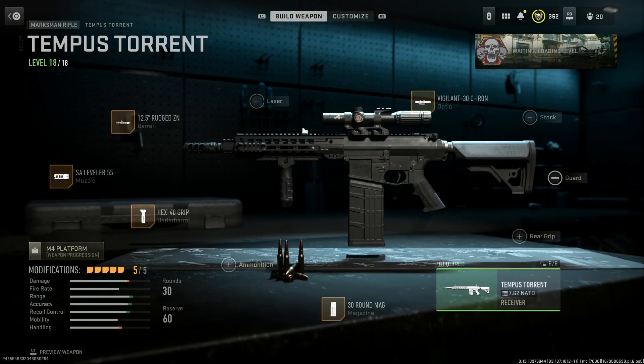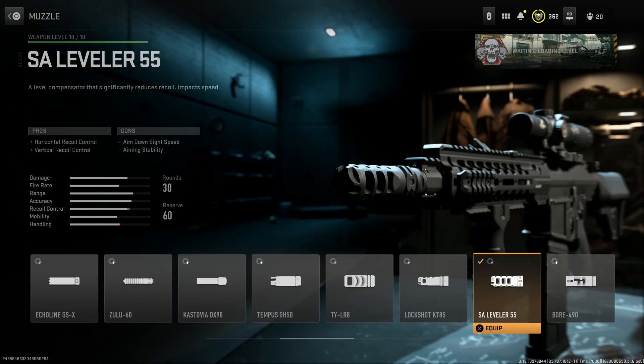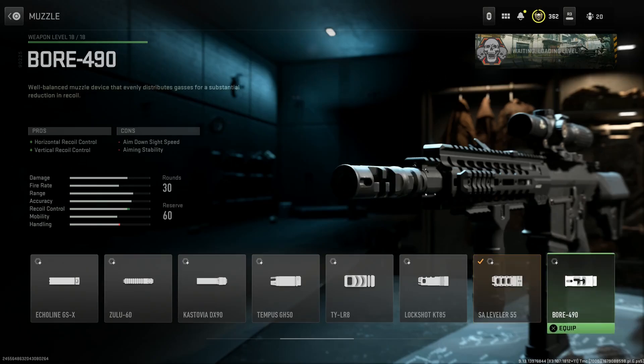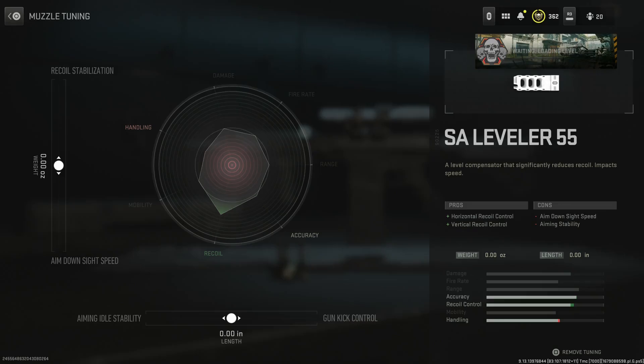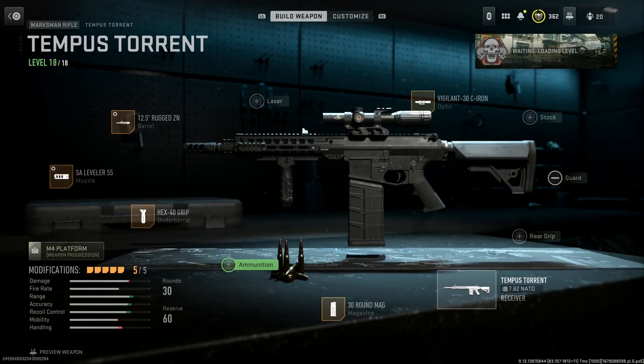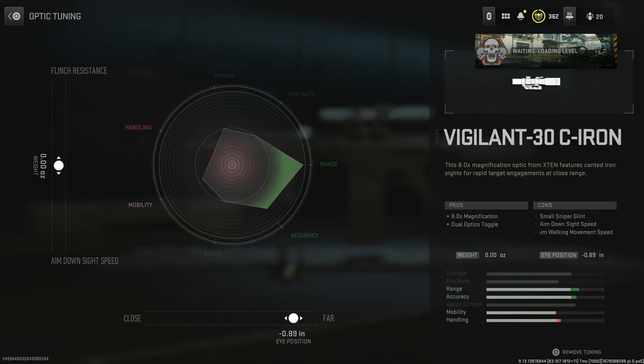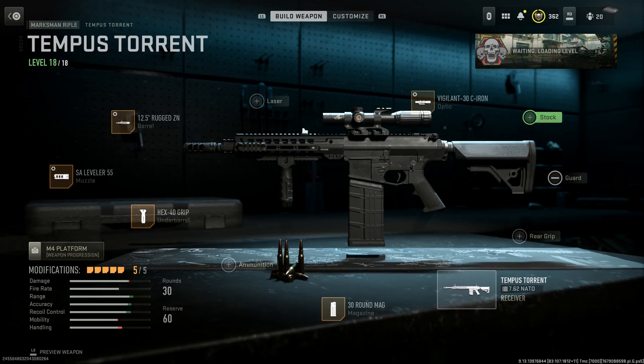This second build is relatively the same, however I swapped out the Boar 490 with the Lever 55. There's no real statistical difference on the bar charts — they're both relatively the same — so I just went with the Lever to switch it up. Same pros and cons, tuned to gun kick and recoil stabilization. Still running the 12.5 tuned to damage range and recoil steadiness. For the optic this time: the Vigilant 30C iron — an 8x optic with a canted mounted iron sight. Same pros and cons as the Aries Clear Shot but a little more magnification.